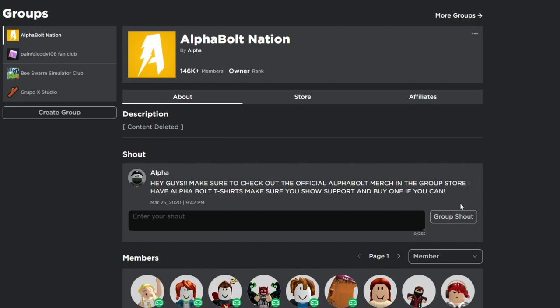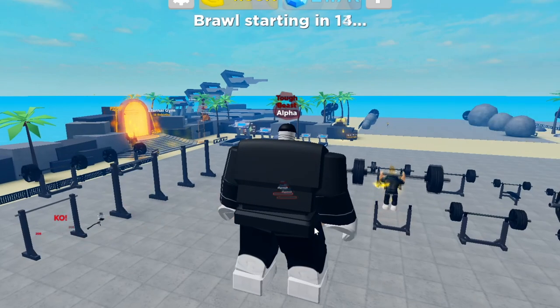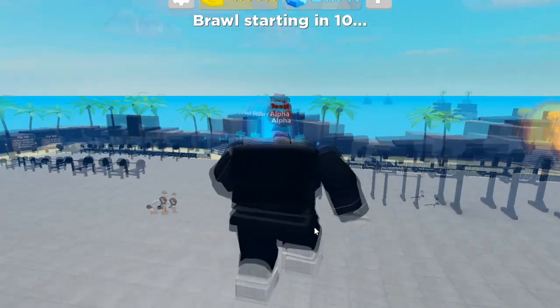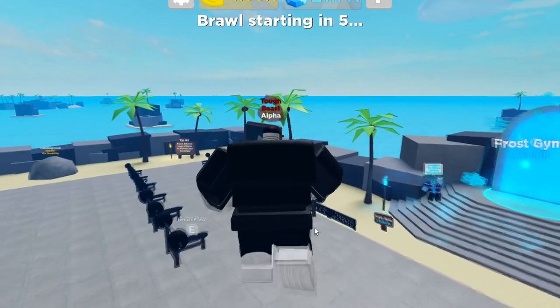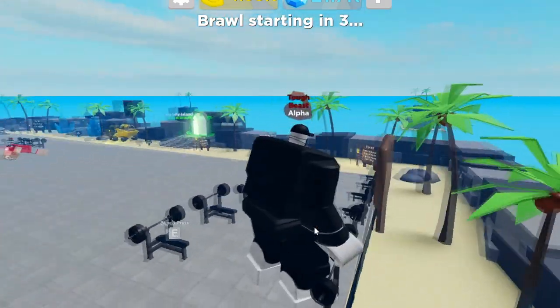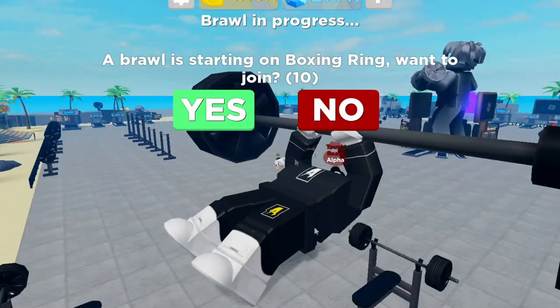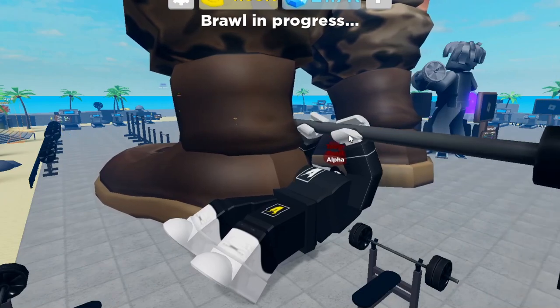In today's video we're inside Muscle Legends. I'm going to show you guys all the working codes as of today — it's March 31st, basically April 1st — so these are all working codes for April 2023. Make sure you watch all the way to the end and don't skip any parts, because you'll miss working codes, free items, and other cool stuff. Let me get on the workout right here.